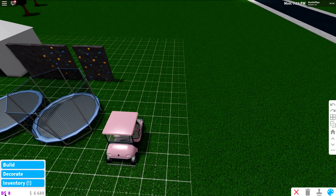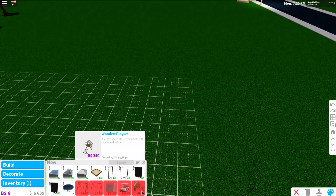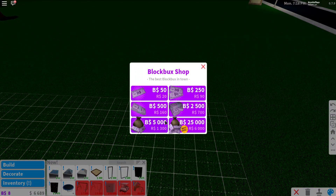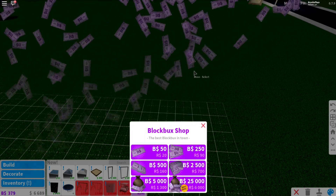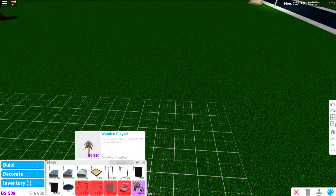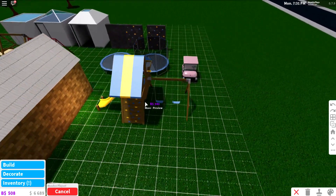We are actually going to need some B-Bucks to purchase the next new item, which is this swing set — 350 B-Bucks. Luckily we have enough to purchase it. So now we can get the wooden play set, described as a large wooden play set complete with swings and a slide — we are definitely going to be testing this out.